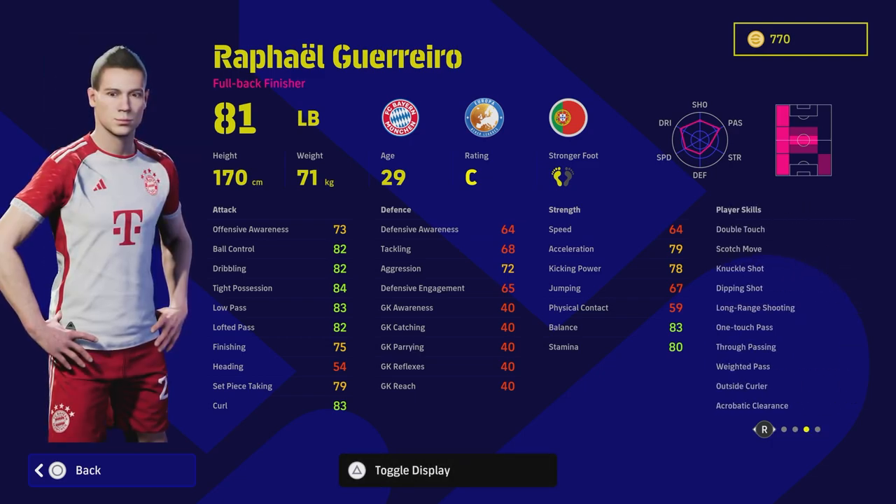There are a couple of things I want to talk about. First, this card is not as good in my opinion as the Portuguese pack if you're looking to play him defensively — we'll get to that in a second. He's had multiple versions; I think this is his fourth including his standard card. He has double touch, one touch pass, weighted pass, acrobatic clearance, and knuckle shot. He can play left mid, left wing, left back, and central mid. Central mid is the key for this card — even though he's listed as a fullback finisher, you're really focusing on him as a center mid.